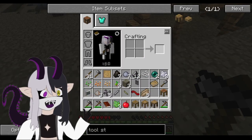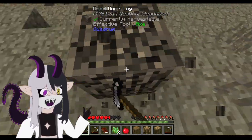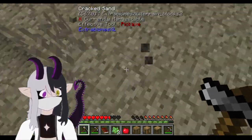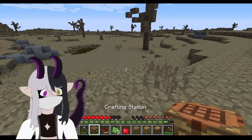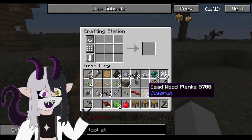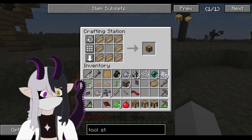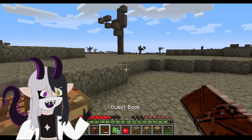However, I also want to upgrade this to a crafting station, just because it's easier to use. So now I believe I can just do this. Pattern chest. And now I need one more thing.